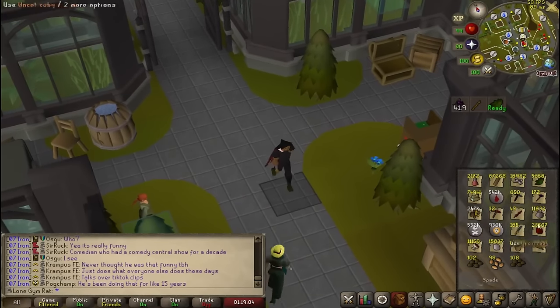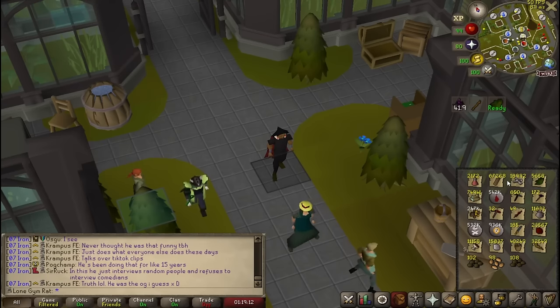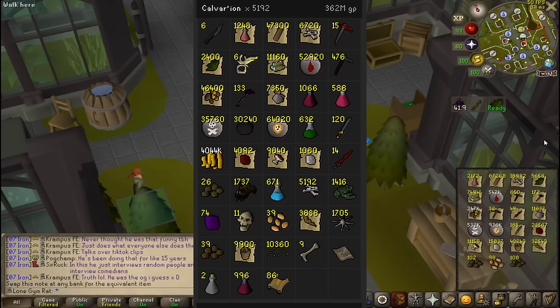This is not actually all the loot I got from Calvaryon, but this is my stack of stuff in the bank and it's crazy. Like, 67,000 oak planks — what the hell? What are we doing? These supplies are crazy and I'll also show the loot tracker on screen.